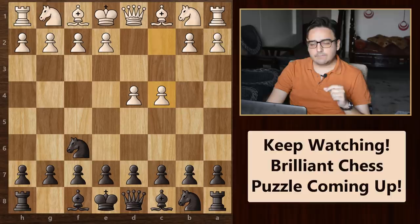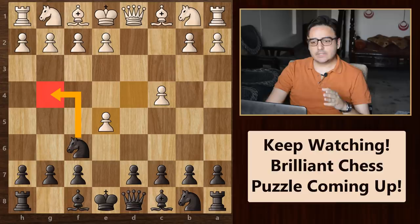Let's start with the opening: d4, knight f6, c4, and then we play pawn to e5. After this, white takes the pawn and then we play knight to e4. This is the Fire of Witch variation.